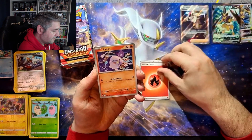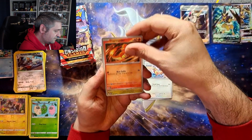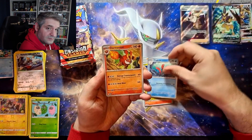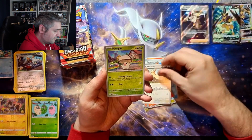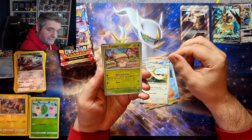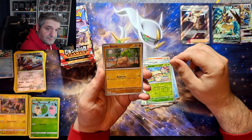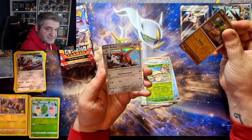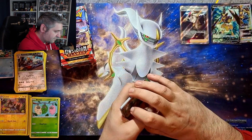The binder isn't looking too bad. We have Litwick, Wynaut, Charmander, Dratini, Wooper trio, Darmanitan, Stoutland. First reverse is a Foongus, second reverse is a Bonsly - and we get a Scizor hollow. Nothing really special in that pack.